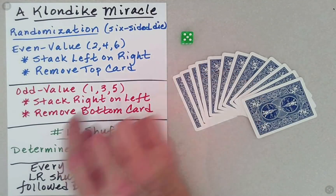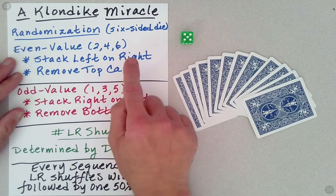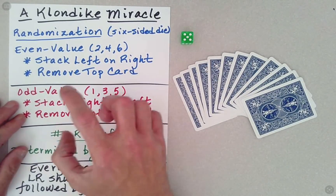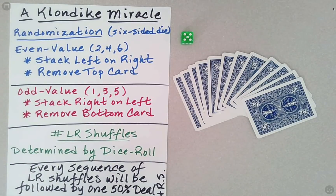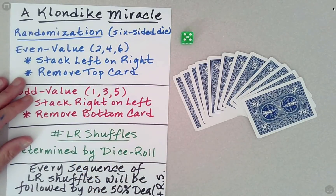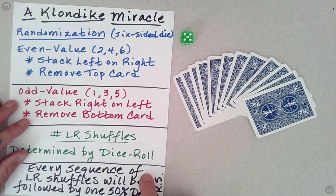So we'll roll the die, and if it comes out to be an even value, then we'll stack the left pile on top of the right. If it's odd valued, we'll stack the right on top of the left. We will also need to, at different points, remove either the top card or the bottom card of a packet, and so we'll leave that to chance as well. If the die comes up an even value, then we'll remove the top card. If it comes up an odd value, then we'll remove the bottom card.